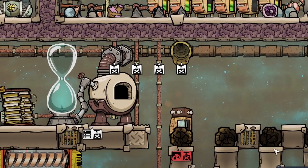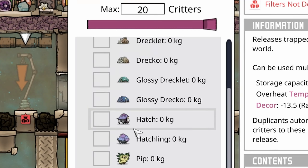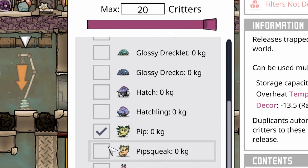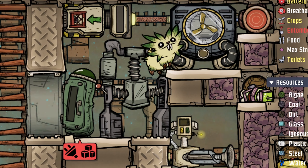Now that you have 4 dirt tiles, you can get rid of the Glassforge and all that mess we created. Place a critter drop off instead and select peep so that your rancher can bring him to the plant zone. If you don't have a rancher, just wait until peep comes on his own.